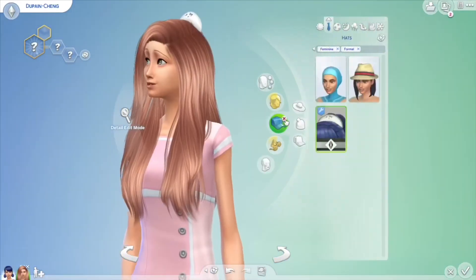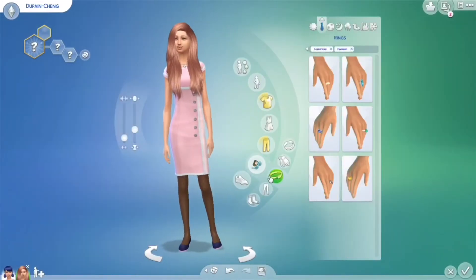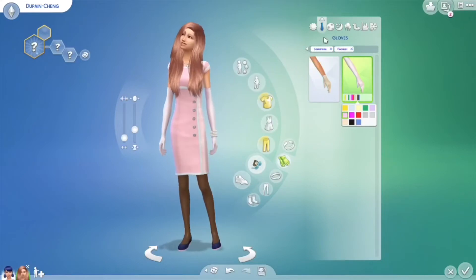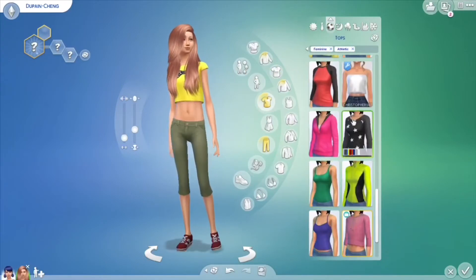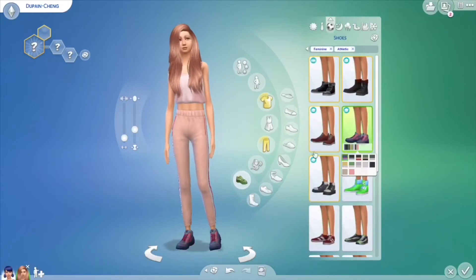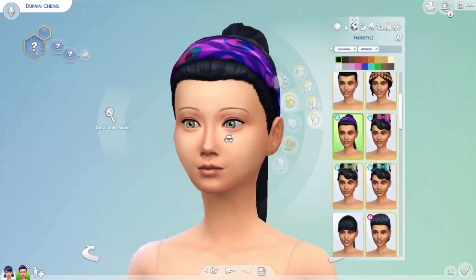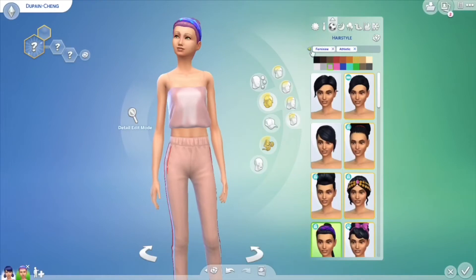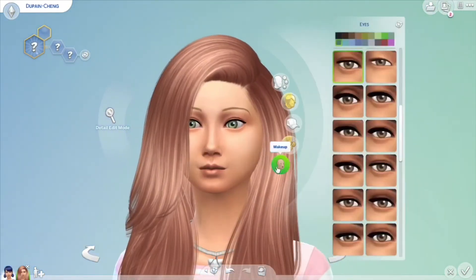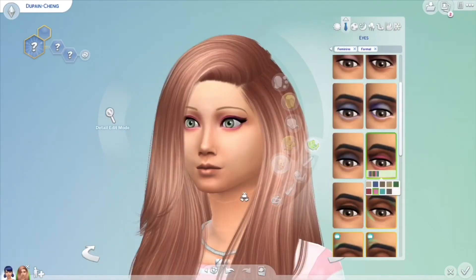I really want to change her hairstyle, but I can't because it's custom content hair with different shades — the roots and tips are darker but the rest is lighter. I don't think any of the base Sims 4 hairs are like that. If I changed it to pink, the difference would be too much — it would've been a hot pink, but this girl's hair is a really light pinkish, like a salmon.